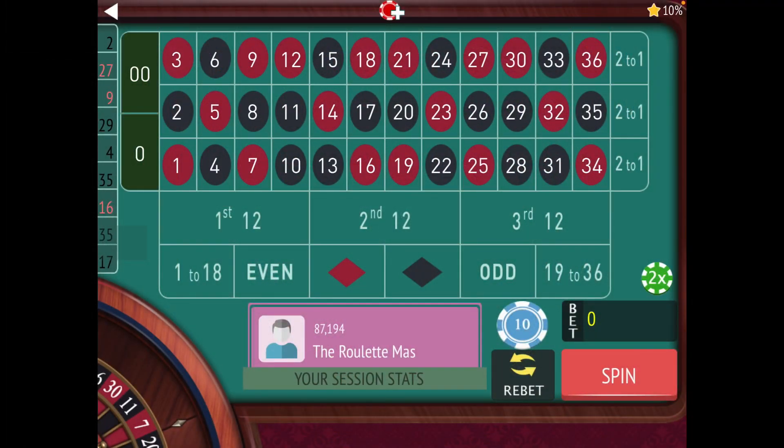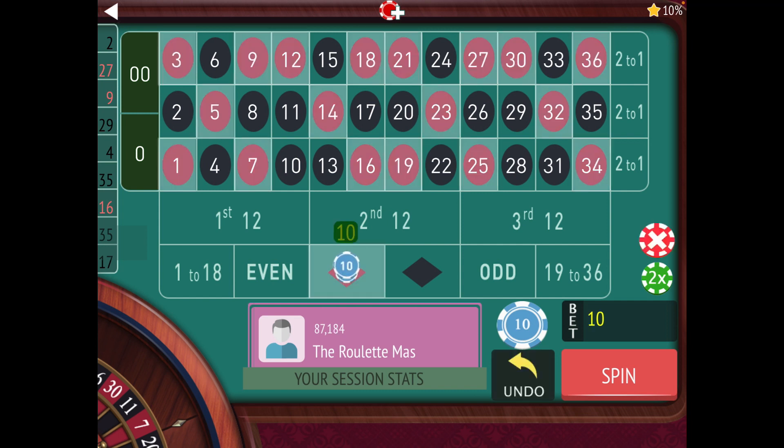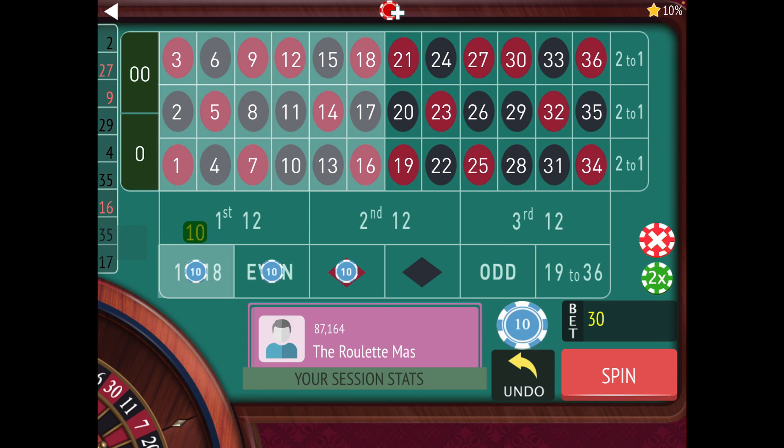Hi, this is the Roulette Master and today I want to show you how to play three bets on the outside at the same time using martingale. For today let's use 1 to 18, even, and red, and we'll start with $10 on each. No more bets.